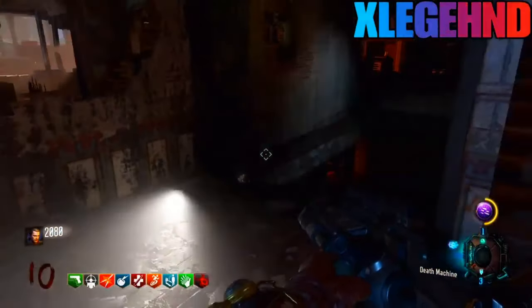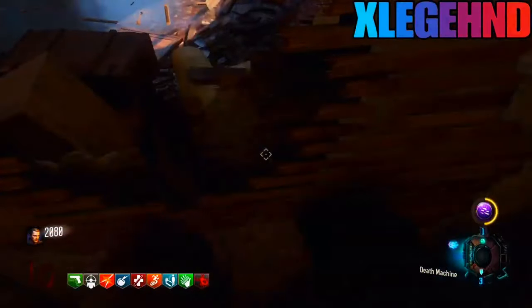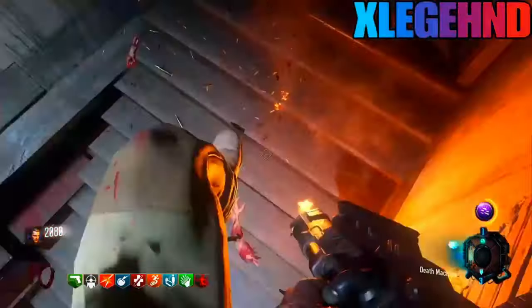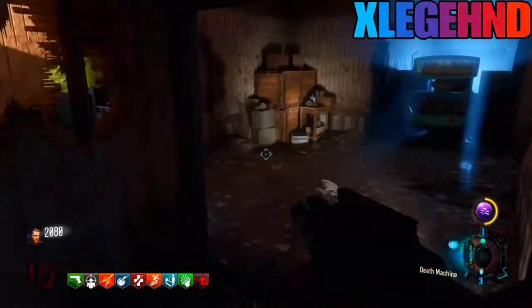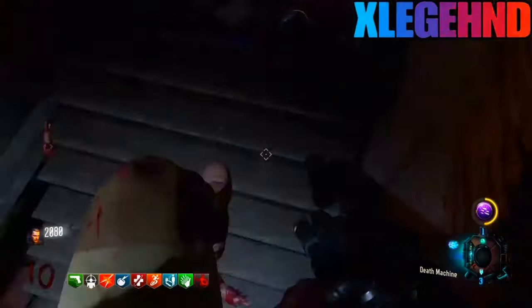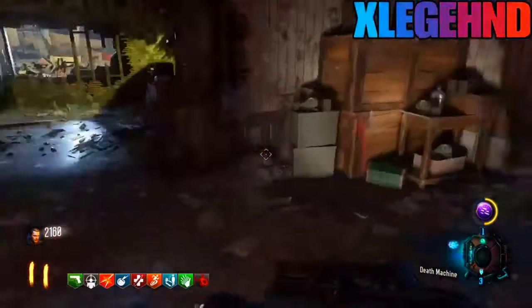You can sit in the bunker and kill all the zombies and hit a high round. The only problem with this glitch is: if a zombie drops a death machine icon and you go pick it up, you are going to have to redo this whole process all over again.